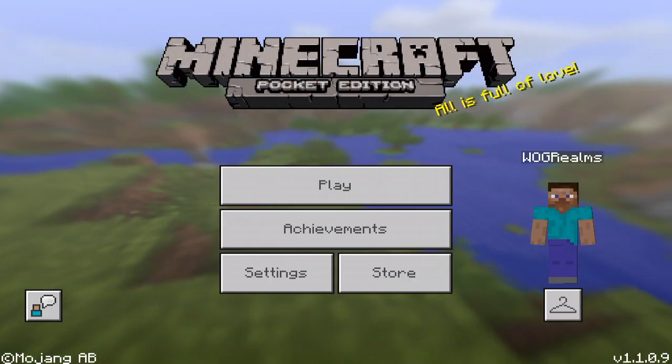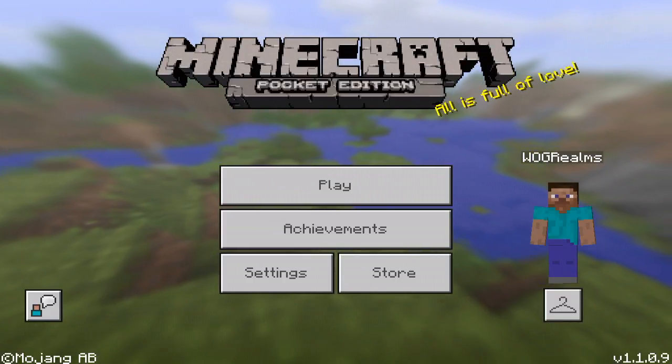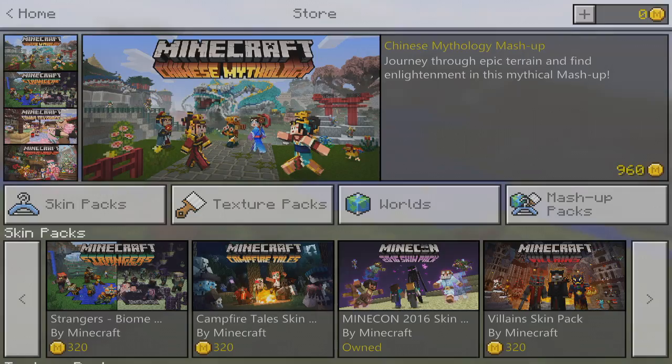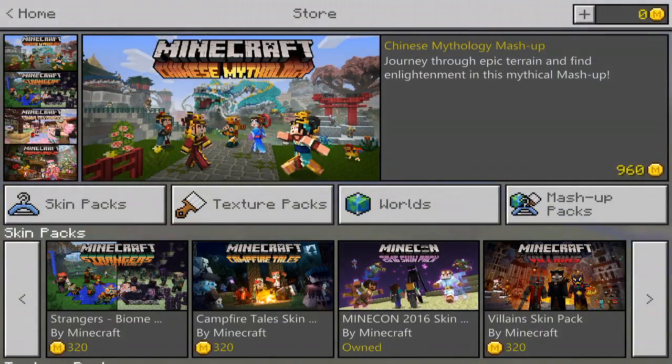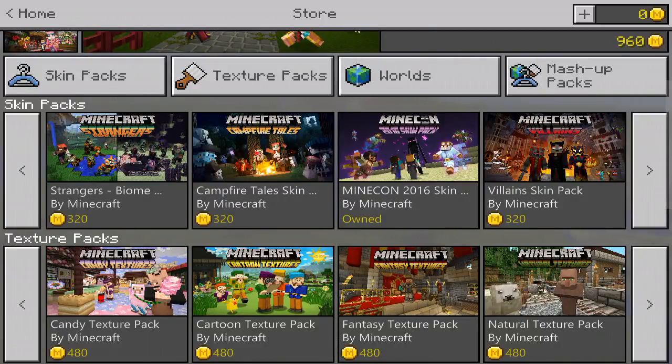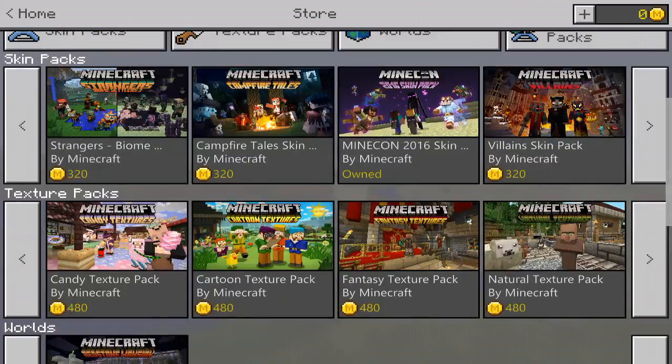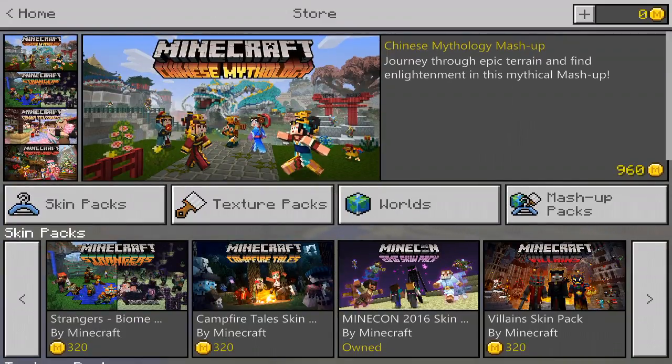Maybe by the final build there will be some community test stuff, because the whole point of the beta, I feel like, is to test out the community stuff. And if you want to have an effective beta, you're going to have to have some community stuff besides the Minecraft Pocket Edition ones to make sure it actually works when it's officially released. So I feel like they should add some community stuff in the beta so that they can see if other people's stuff works, because we already know that the normal Minecraft Pocket Edition stuff works, but we want to make sure that the community stuff will work as well.